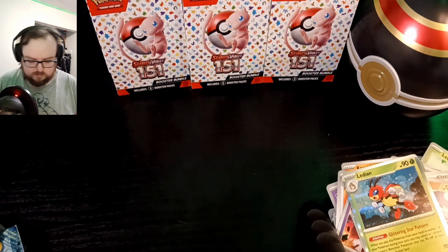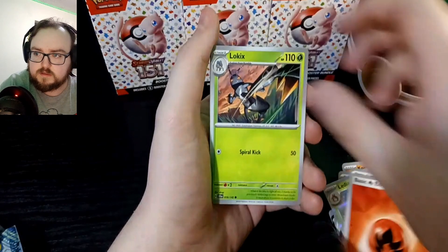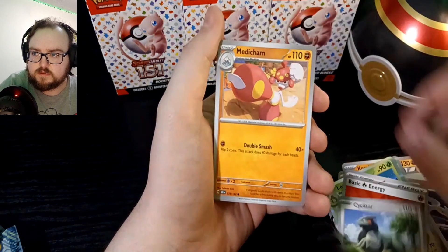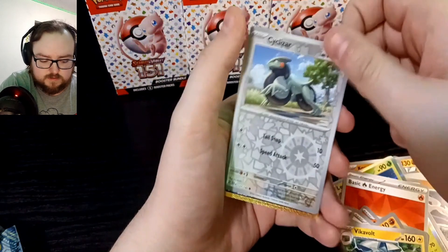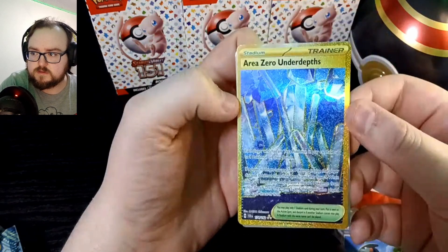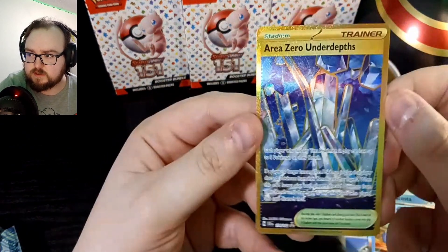Let's hope for something good in the last pack. Sorry, I could not get that open. Fire energy, Low Kicks, Parkadet, Cyclozar, Medicham, Lacy — very cute — Rapidash, Beak of Volt, reverse Cyclozar. Oh, very nice — golden Area Zero Under Depths! Very very nice. And a regular holo Caracosta. Pretty sure this is the best card we could have gotten.